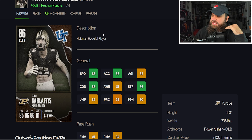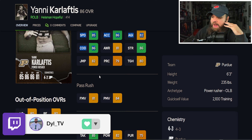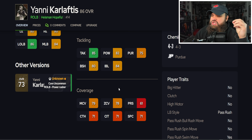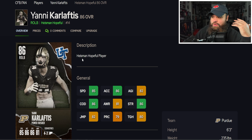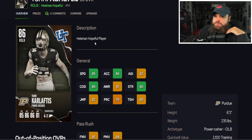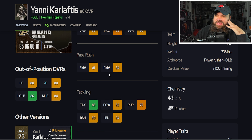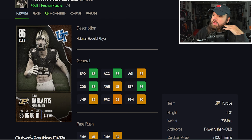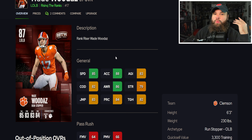Yanni Carloftis from Purdue has a really nice balance of physical stats — 85 speed, 86 acceleration, 82 agility, 86 change of direction. He hits 80 finesse moves, 80 power moves, 80 block shed, 84 impact blocking, and with strategy cards could potentially reach 80 zone or at least 80 man. He's a do-it-all linebacker going for around 20k. His traits show only the swim move on, so he'll use 81 finesse moves rather than 84 power moves. I'll place him in the B tier.